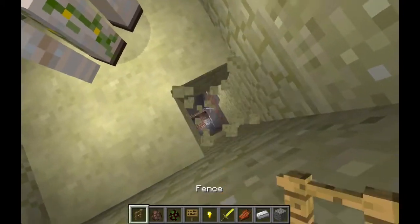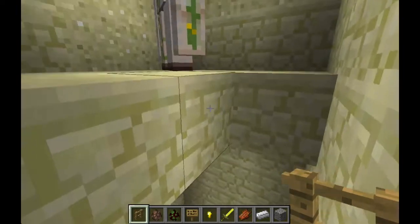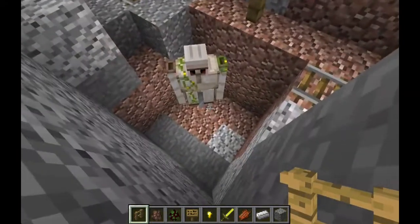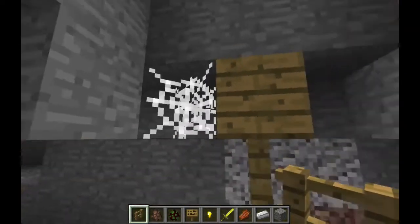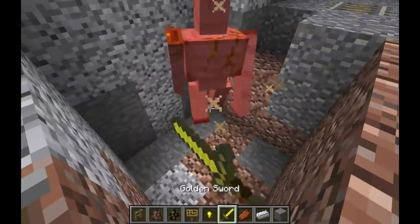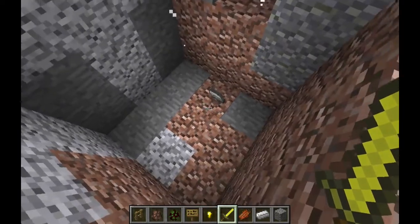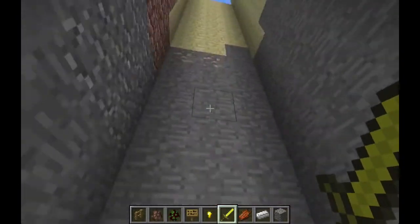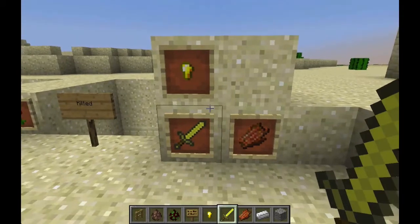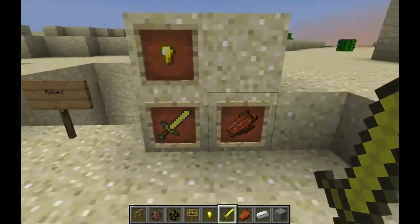I've dug a hole underneath the golem so it falls down - hopefully it will die. It didn't die, not sure why, but if it had died by itself or by accident it's supposed to drop poppies - the flower. Same thing goes for zombie pigmen: if you kill it yourself you'll get golden nuggets or a golden sword, but if it dies by itself you'll get rotten flesh.